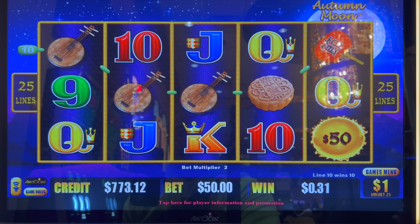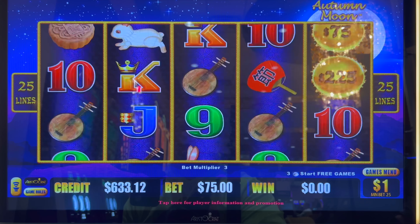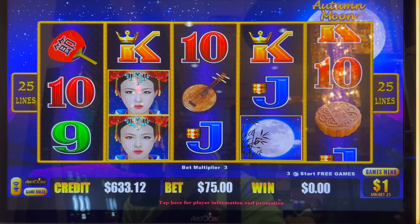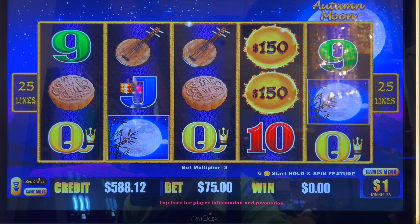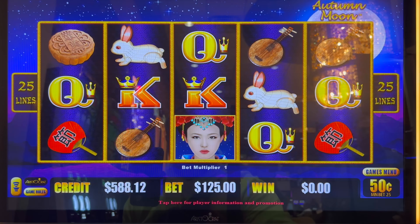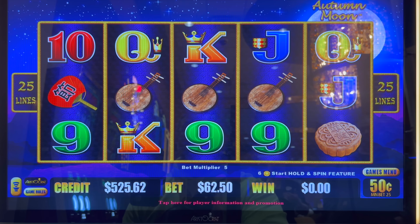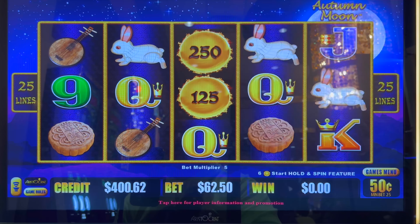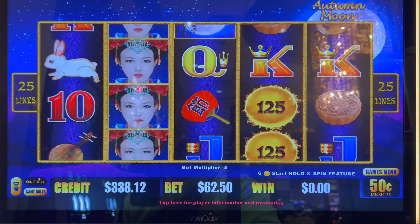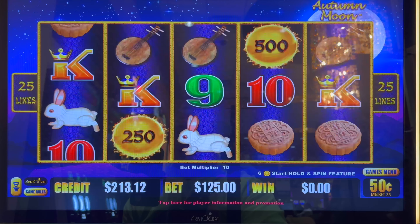We'll go back to the $75 spins. It does not like us. We're going to go to 50 cents a denomination — $62.50 a spin. The Mini is $500, the Minor is $2,500. $125 a spin.